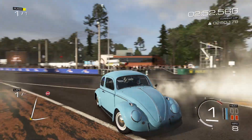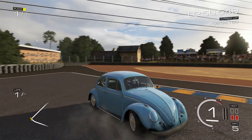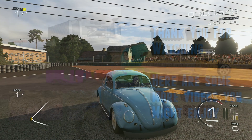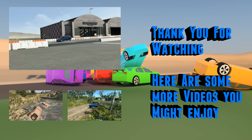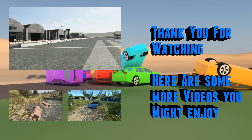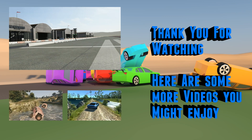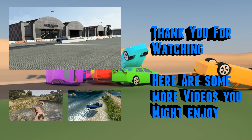A Volkswagen Beetle has gone around the track quicker than the V8 supercar and hit 226 miles an hour — unless it flashed 227 at a point I didn't quite see, which is entirely possible. Pretty impressive for a Volkswagen Beetle. Anyway, that is it for this video guys. Thank you very much for watching, and until next time, goodbye.